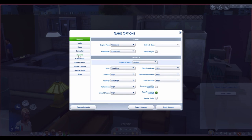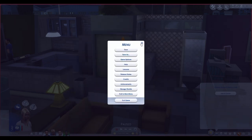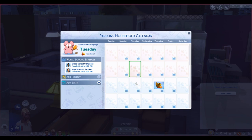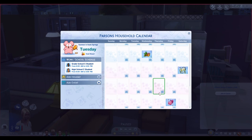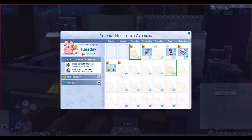We're going back into game options to check Seasons. It's now turned to 21 days, so we'll apply those changes and take a look at the calendar again. Summer is three weeks long, fall is three weeks, winter is three weeks — this seems like a more appropriate length of time. Do keep in mind that changing the season length will cause your holidays to shift around on the calendar.